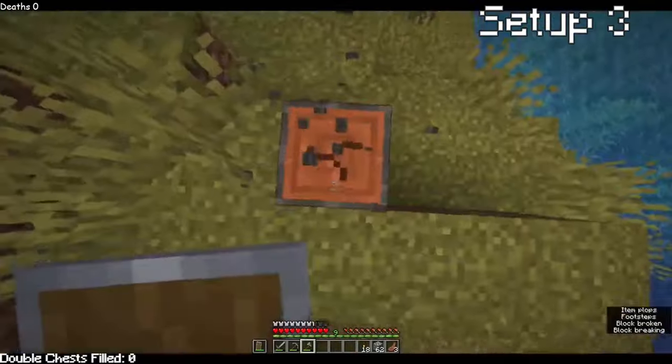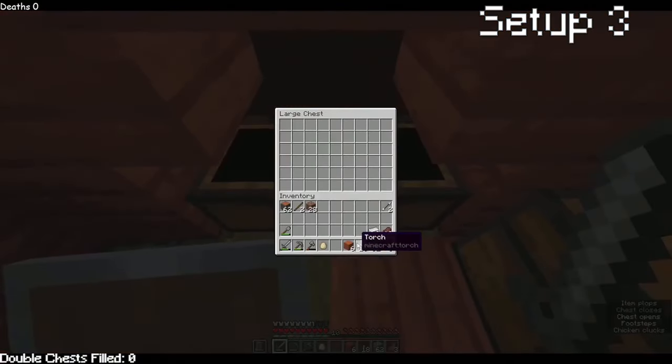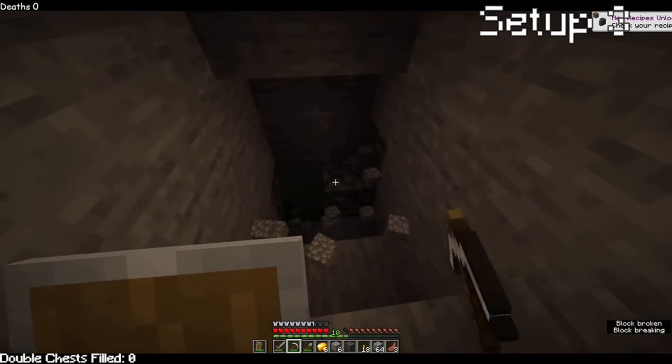Setup 3. Went out for wood — a lot of it too. Was able to finally finish the chicken farm. Everything at home is really finished now. Wet mining. Took care of that roadblock too. Right behind it was a dupe site, so that's sick.